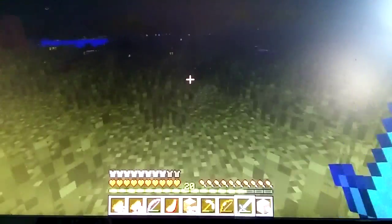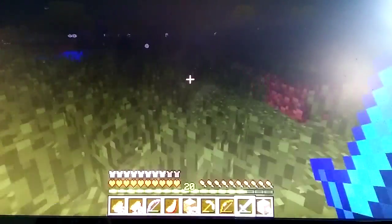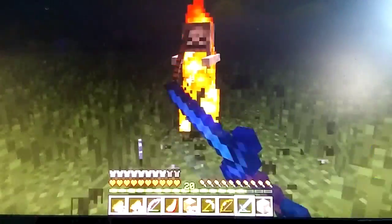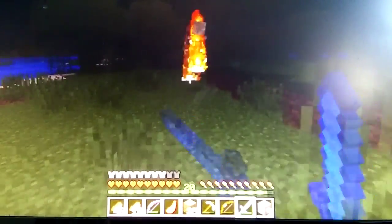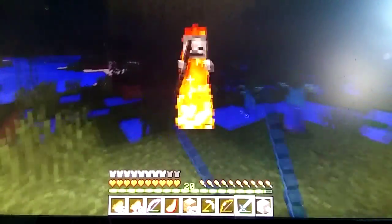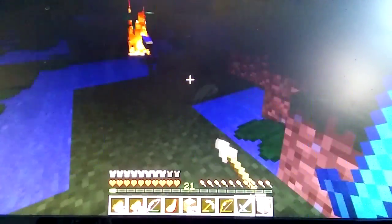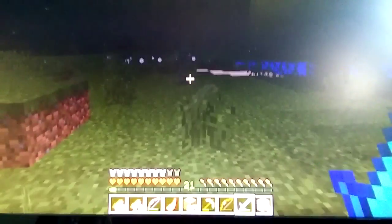Look at the zombies — just light them up. And here's a skeleton. How do you deal with a skeleton, you may ask? What I do is get really close and start chomping at them. Some people like to go bow-on-bow with skeletons, but honestly you're not going to beat them at their own game. They're just going to be a lot harder. If you get up close, they're definitely not the close-up type. Just get really close and stab them.